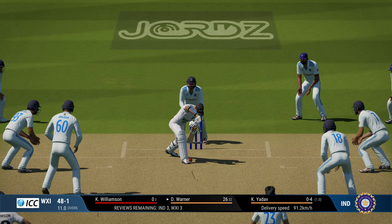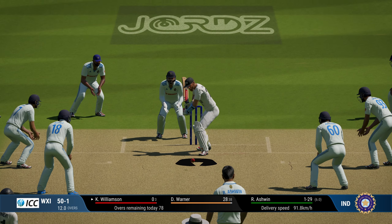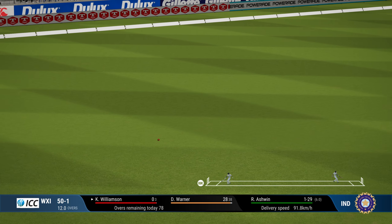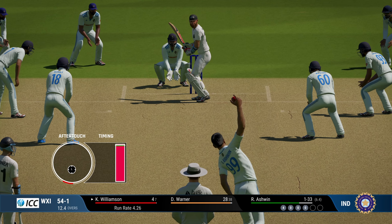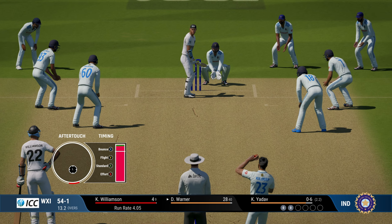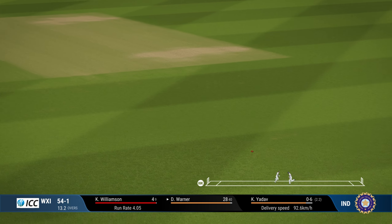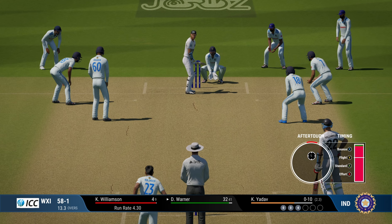First wicket down. Kane Williamson in at number 3, David Warner batting at 26. Warner punches it off the back foot and the bowler once again has to do a lot of work. Going at a run rate of about 4, that will be another boundary. With a field set like this, the run rate will always be around 4 to 5 runs per over, and if they are smart they can easily get around 500 runs, because just a slight push will get boundaries.